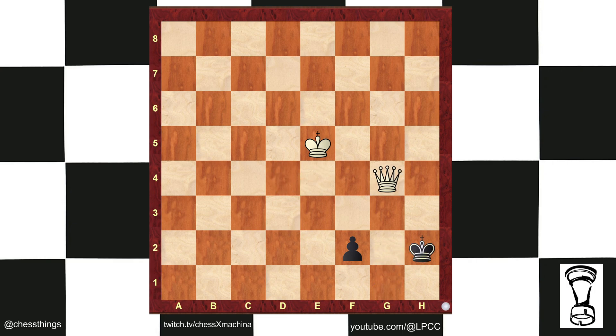Queen d4, king g2, queen g4 check, king h2, queen f3, king g1, queen g3 — will the king go in front? No. Stalemate motif. It goes to the corner. So we can't do that.